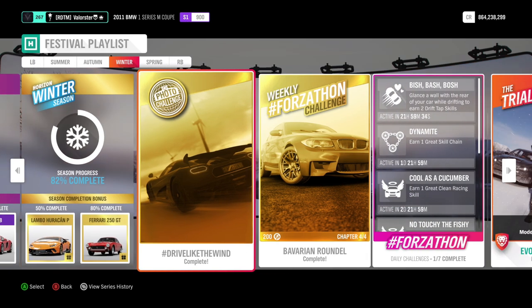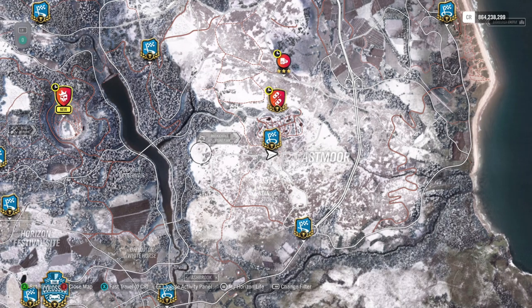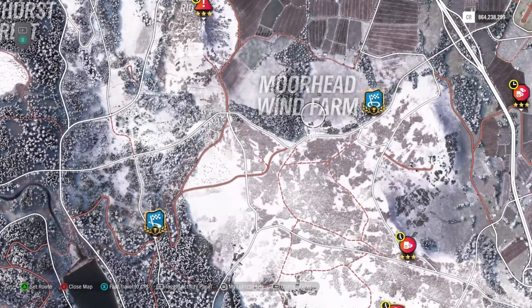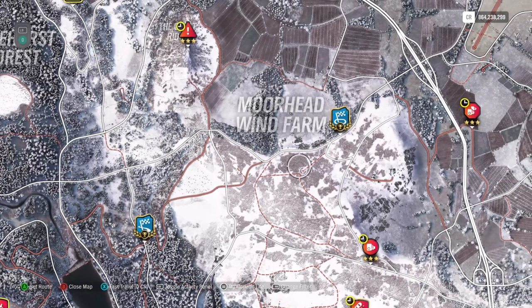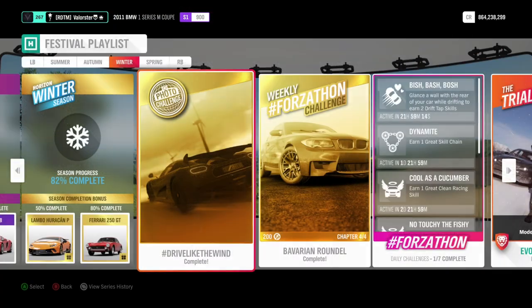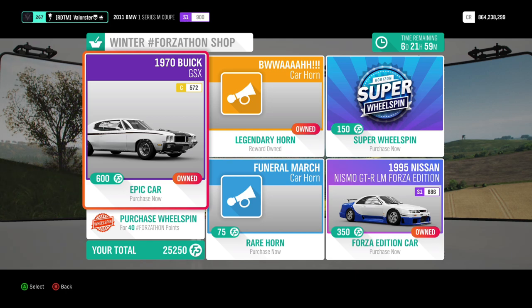First of all, we need to take a picture with a hypercar at Moorhead windmill. It's located here — you can just put your car somewhere, get a hypercar, make a picture, and you will have it. That's all.